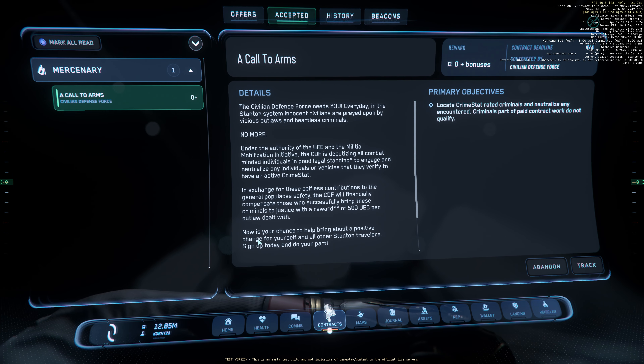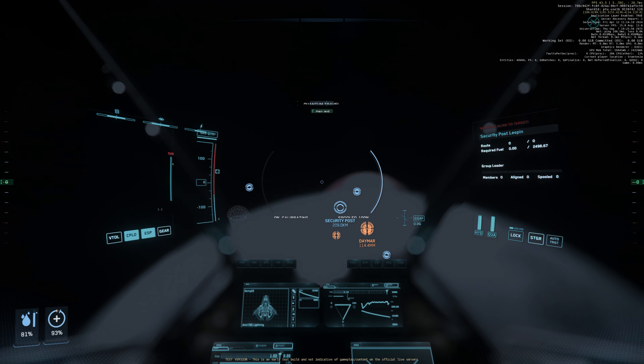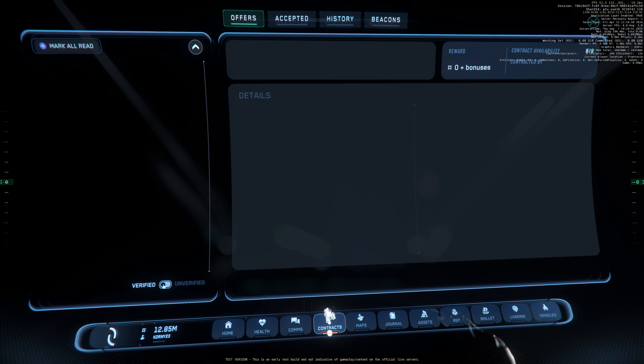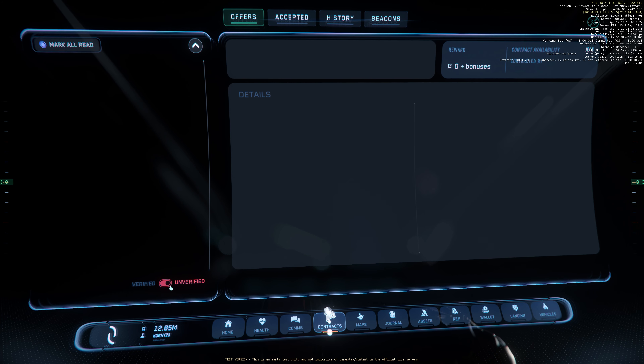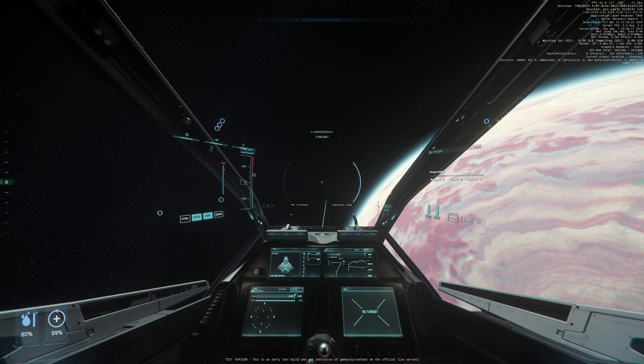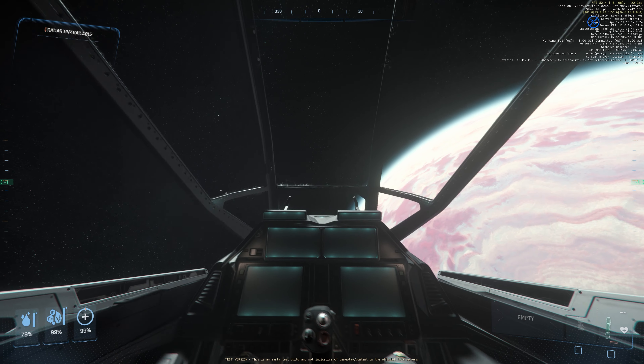The server FPS is going down rapidly. We have to wait a bit for contracts to appear. There are no more personal contracts — now you have verified and unverified contracts. Never mind the contracts for now. While we wait, let's try the new EVA.